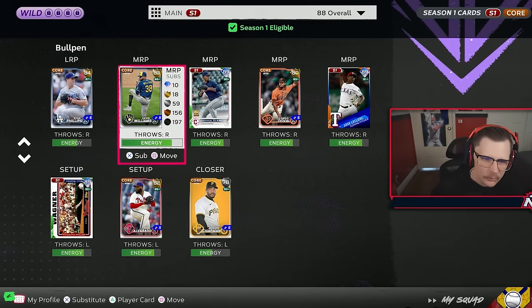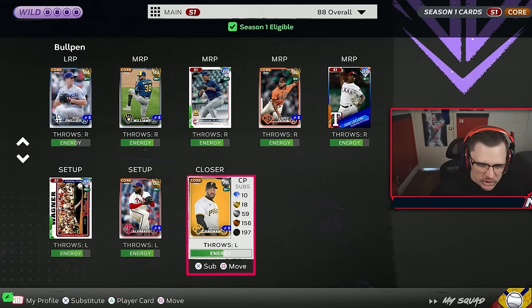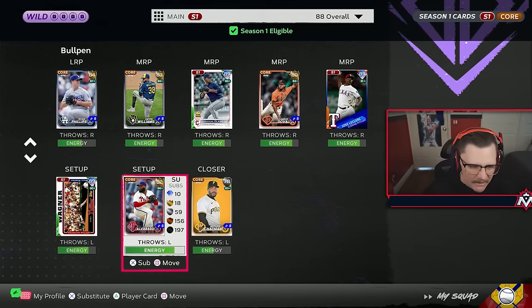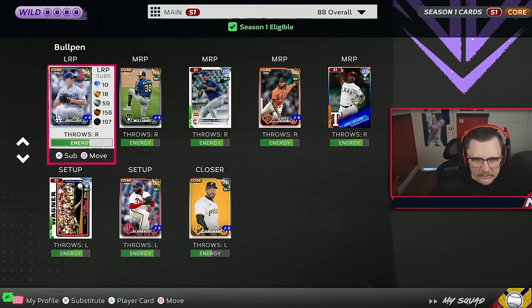The bullpen is a flaming shit show, let's be honest. Evan Phillips will be solid, Devin Williams will be alright, Clase - hope to god I never have to pull you out. Chapman - I haven't had good experiences. Jose Alvarado is up on inside edge, and Billy Wagner - I pray I don't have to use you because it just never seems to go well.